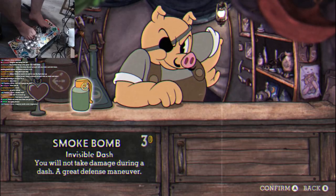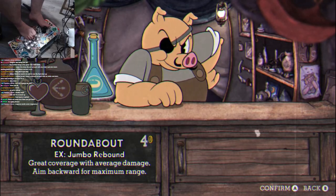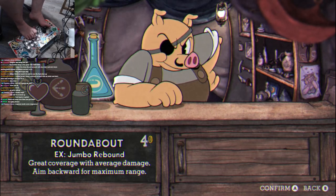I collect the coins from the strawberry and hop into Porker's Emporium. I decided to buy the roundabout because I figured this would be the easiest weapon to use without my hands — it just goes from one side to the other and I can just spam it.